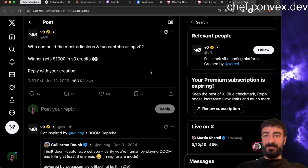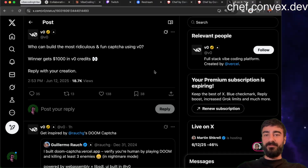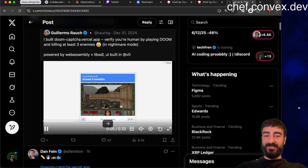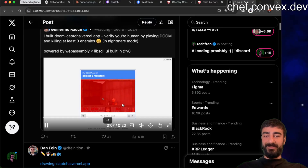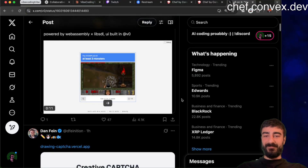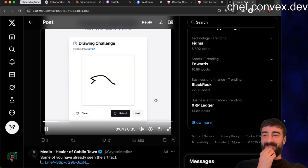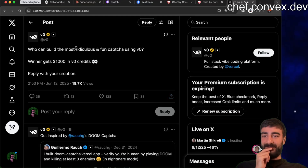There's a new v0 challenge: who can build the most ridiculous and fun CAPTCHA using v0? Reply with your creation, get inspired by the Doom CAPTCHA. There's a creative drawing one - draw a fish - that one's pretty good. Anyone have ideas for what the most ridiculous and fun CAPTCHA would be?